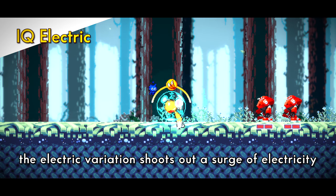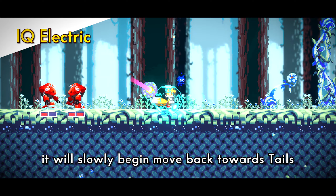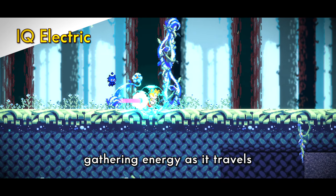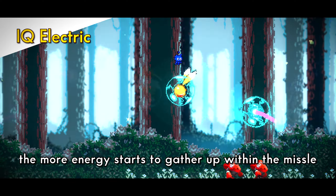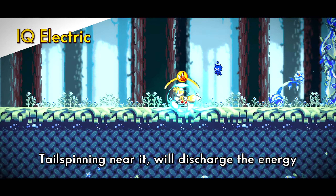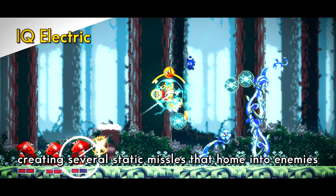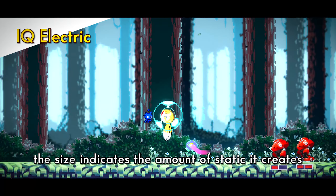The electric variation shoots out a surge of electricity. After making contact with an enemy, it will slowly begin moving back towards Tails, gathering energy as it travels. The longer it travels around, the more energy starts to gather up within the missile. Colliding with any other missiles will combine their energy. Tails spinning near it will discharge the energy, creating several static missiles that home into nearby enemies. The size of the charge indicates the amount of static it creates.